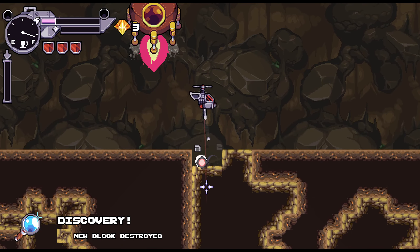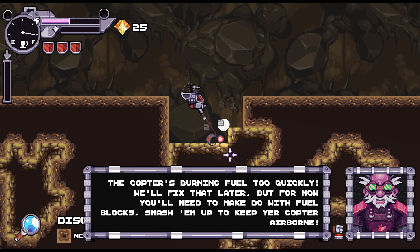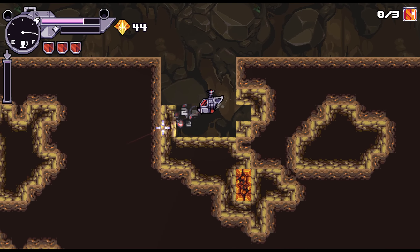New bio! The copter's burning fuel too quickly — we'll fix that later, but for now you need to make do with fuel blocks. Smash them up to keep your copter airborne. So this is the fuel!